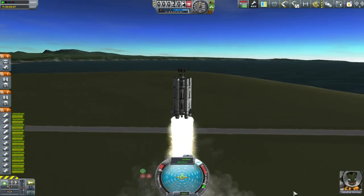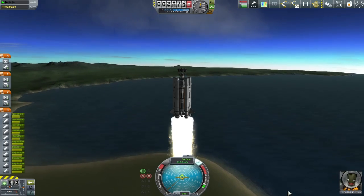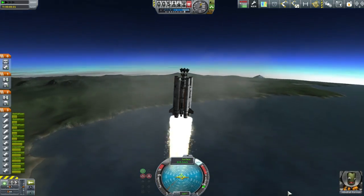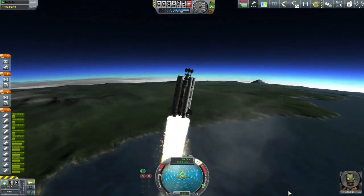This is the first of two launches headed towards the surface of the Mun — we are building an outpost out there. Because once you've got your guys, well your tourists, up to orbit, then over to the Mun, you want somewhere for them to go.